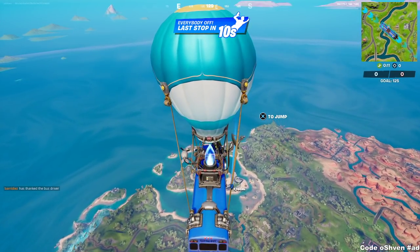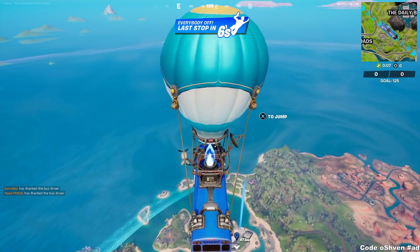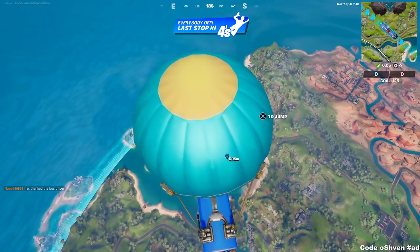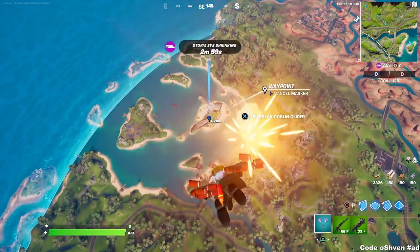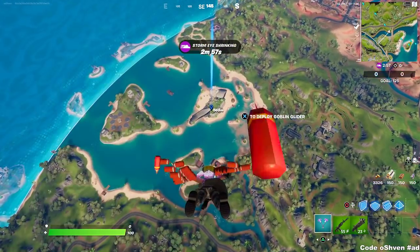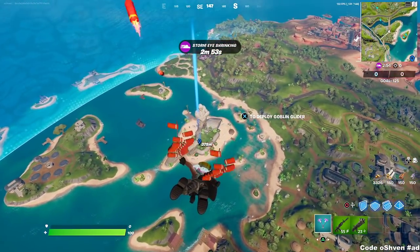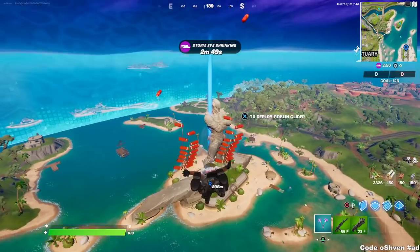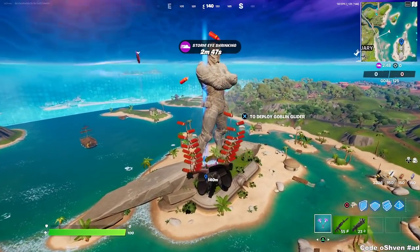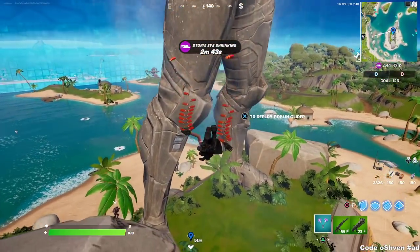In order to get these challenges done, we have to land at the Mighty Monument — the Foundation statue — then go to the 7th Outpost, and then the Sanctuary as well. The first spot I'm going to is the Mighty Monument, which is the quickest way to do this.